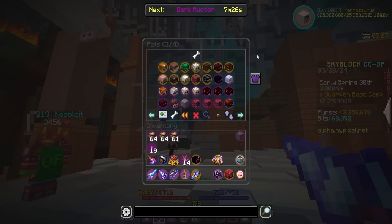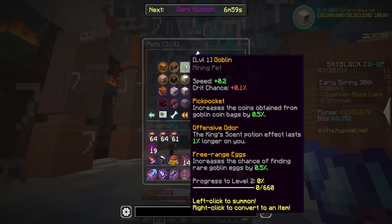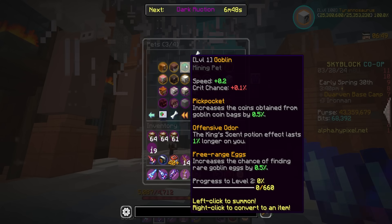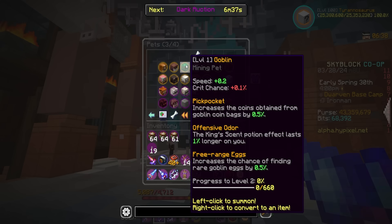Next is the goblin pet. Base stats will give some speed and crit chance. 'Pickpocket' increases coins obtained from goblin coin bags by 50%, and 'Offensive Odor' makes the King Scent potion effect last 100% longer on you. If you're pet-swapping, mole would be better for completing a nucleus run while goblin is better for making the potion last longer. The big perk though is 'Free Range Eggs' — increases the chance of finding rare goblin eggs by up to 50%. Blue, yellow, red, green — this thing is going to be great for powder grinding.